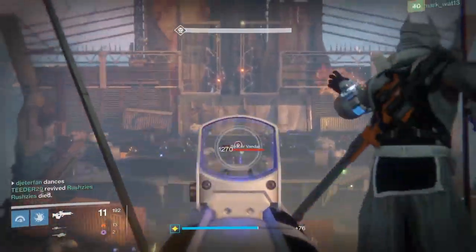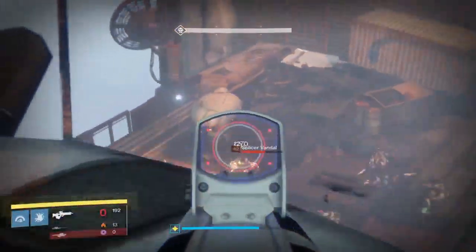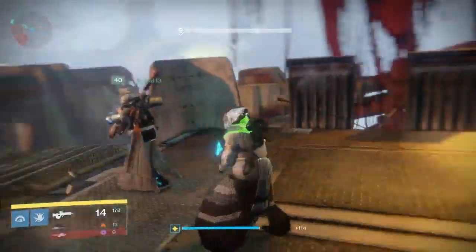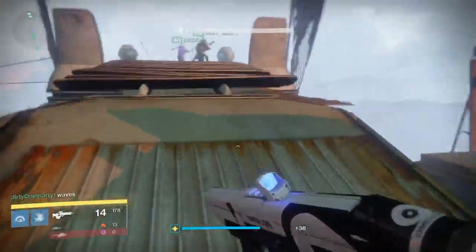That's pretty much all there is for this part of the raid — once you're done you can just jump down off this cliff. If you want to stay tuned, I'll also show you where you can find a SIVA cluster in the next portion of the raid. There's a little hidden jumping puzzle in the next portion, so stay tuned and I'll show you where to find another hidden SIVA cluster location.